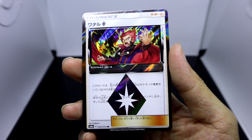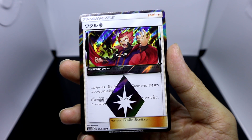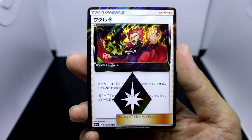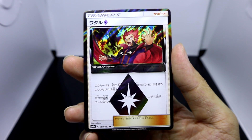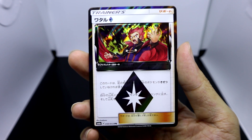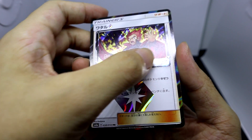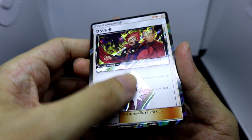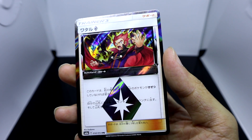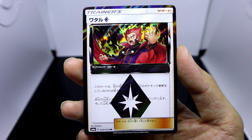His effect is: you can only use this card if your opponent knocked out one of your Pokemon in the previous turn, and basically you can choose two Dragon Pokemon from your deck and put them on your bench, then shuffle your deck. That is really nice. I'm definitely gonna add this card to my collection.